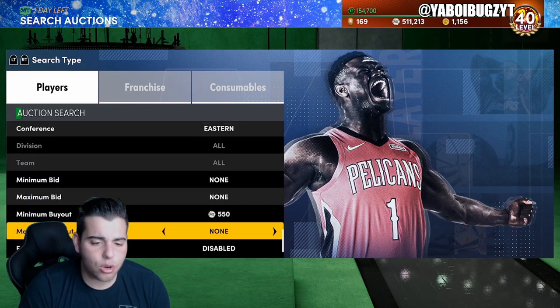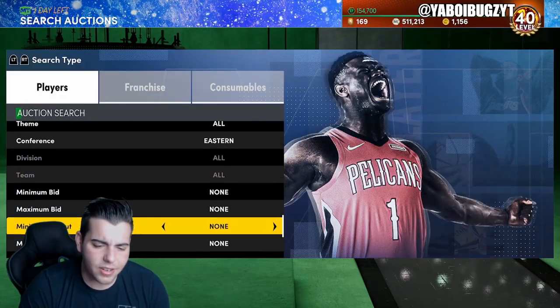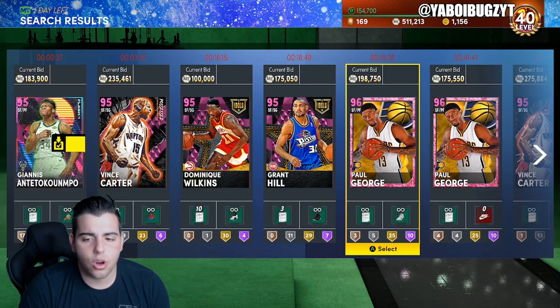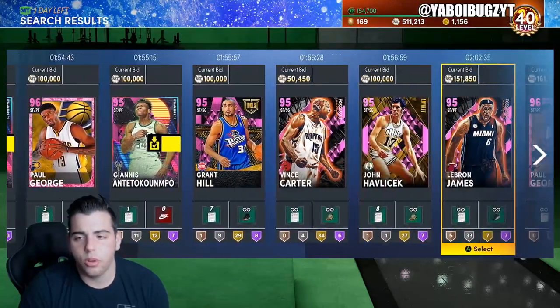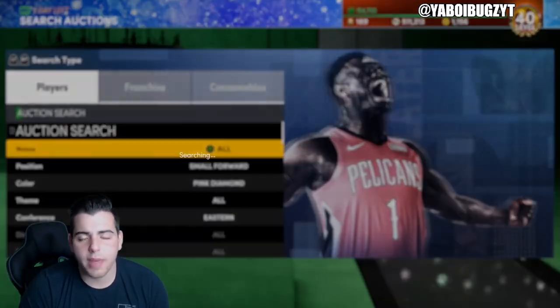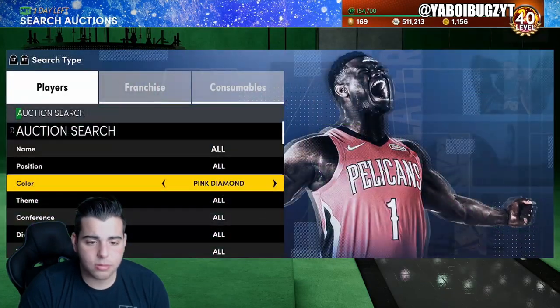There are a lot of players in this filter — Vince Carter, Grant Hill, Dominique Wilkins, Giannis, Paul George, LeBron James. This filter is just incredible. Havlicek is the only card I would avoid — you're not going to make MT off him. You might not even make MT off Dominique. But other than that, this filter is absolutely loaded.